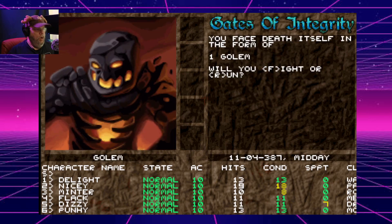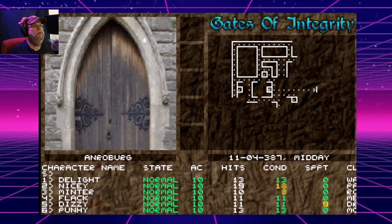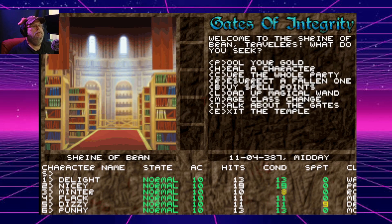Hey, how you doing? Run — I need to find a shop. Like any other Bard's Tale, I need to find a shop because I'm basically naked. That's the guild hall. There we go — pool. Buy spell points, load magical, mage class changes, talk about the gates, exit. Okay, this is a temple. Heal your character — who should be healed? Two. Nice. Buy spell points.